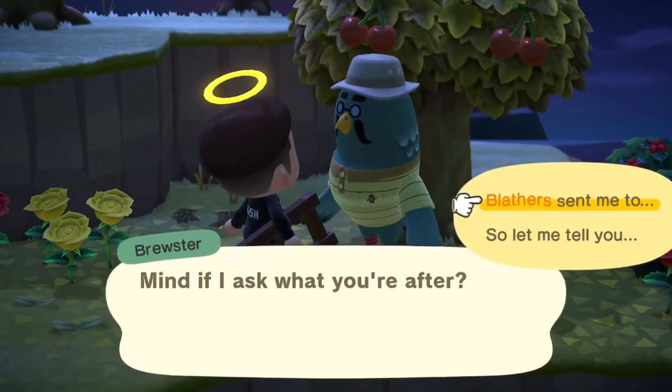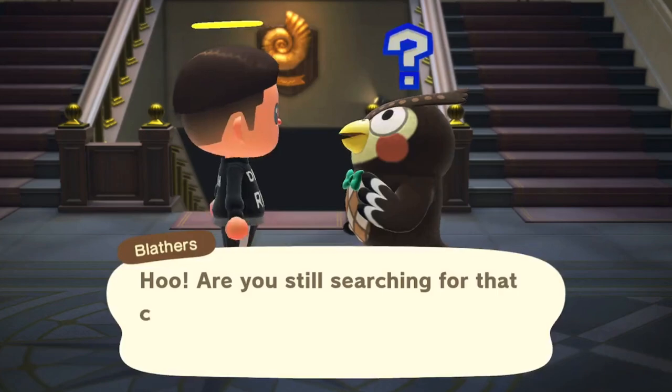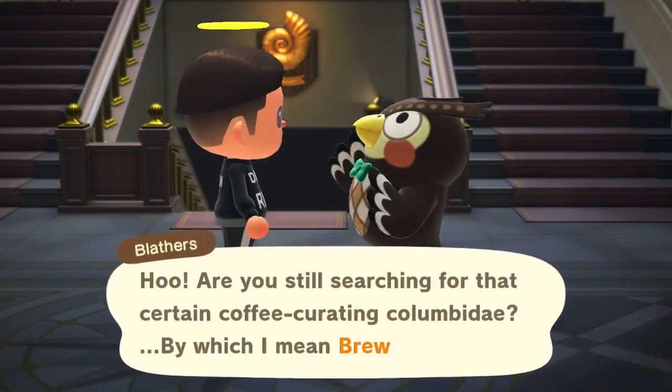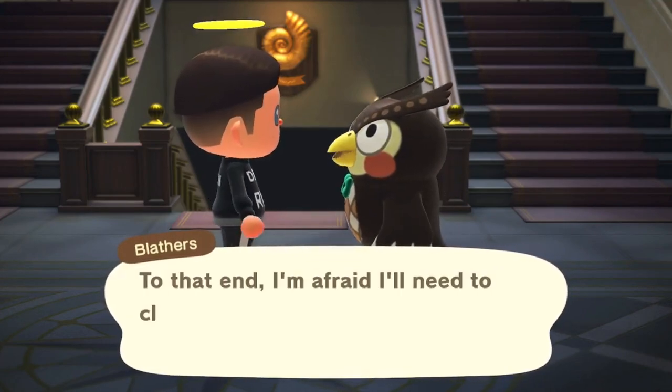Make sure that once you're done talking to Brewster and you've headed back to your own island that you go straight back to the museum and talk to Blathers. He will congratulate you on your success in finding Brewster and mention that the museum will be closed the next day for renovations.